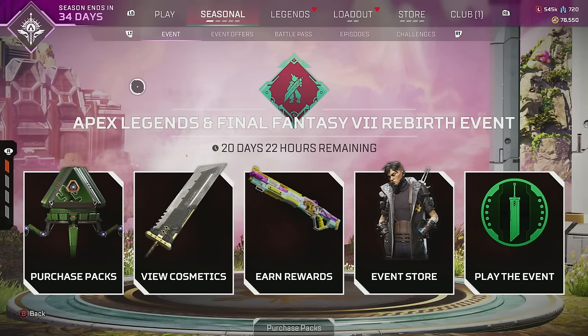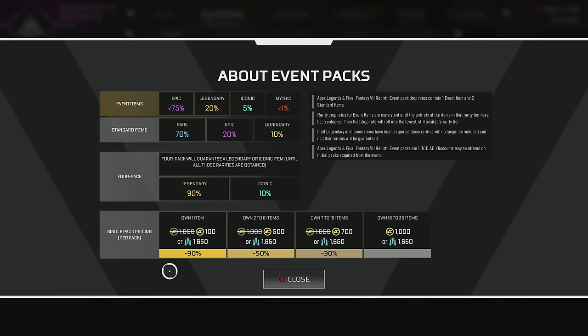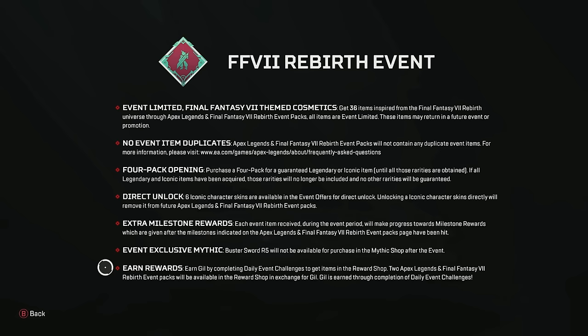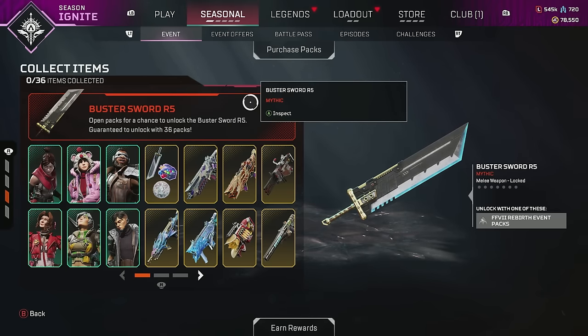There are technically two ways to get the heirloom. You can earn it for free — which is, I'm pretty sure, the first time we've ever been able to get an heirloom for free during an actual event. Every event pack gives you a chance to get the heirloom, similar to how normal Apex packs can give you heirloom shards. The odds are less than 1%, so you've got to be really lucky. Everyone that logs into the game will get one free event pack, and they will also be adding event packs to the free reward store, which I'll explain shortly.